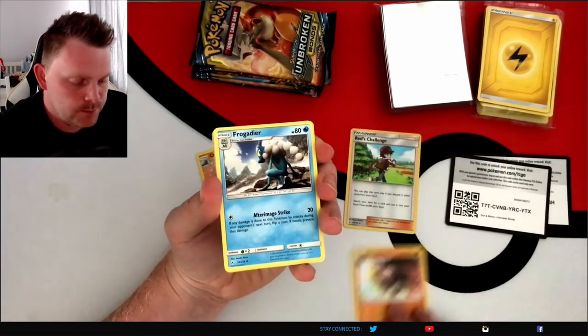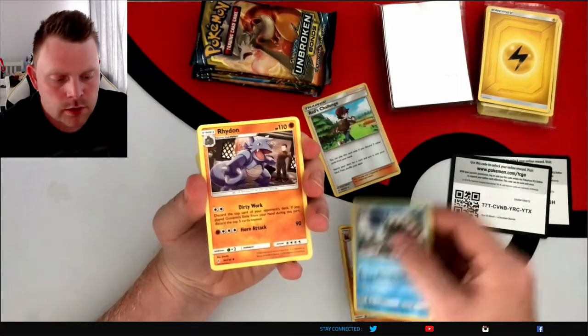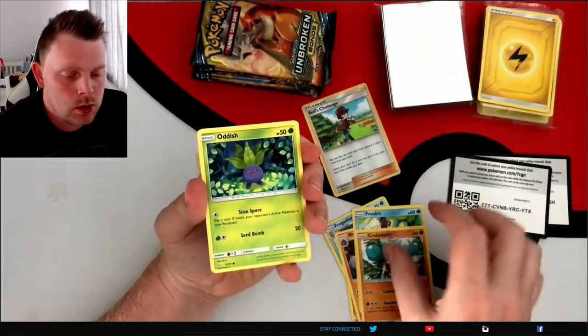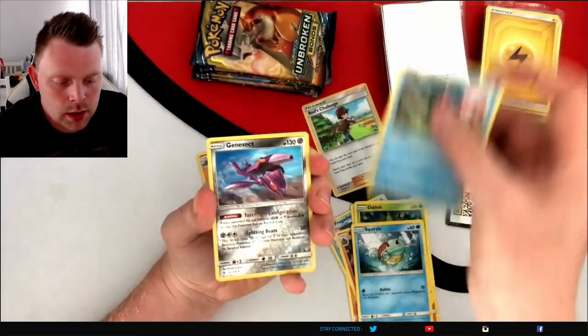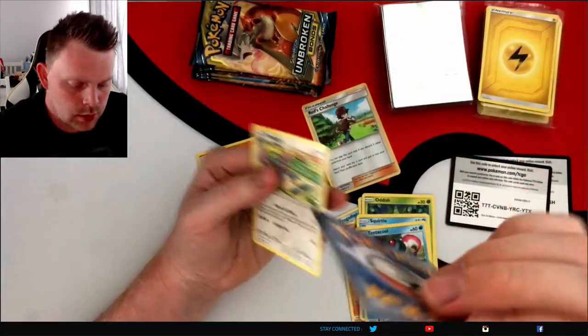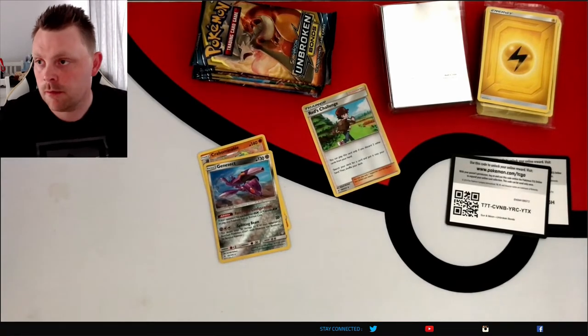Grykko, Grykko, Fogitya, Rhydon, Brogby, Brawler, Oddish, Squirtle, or Tentacle. The reverse is a Genesect, and a Purugly for the rare. Nothing out of that one.